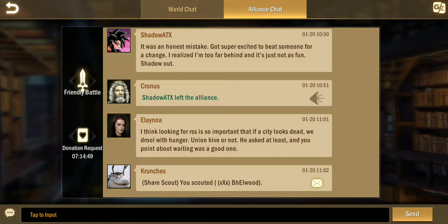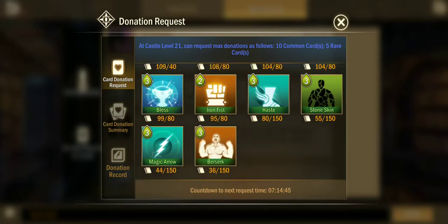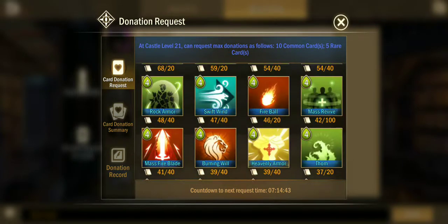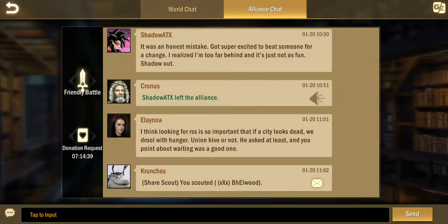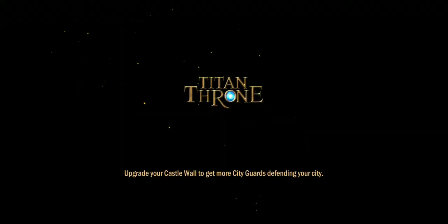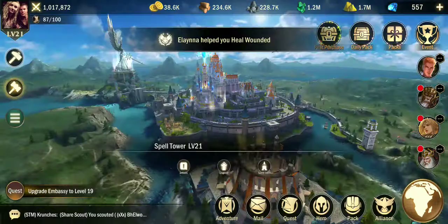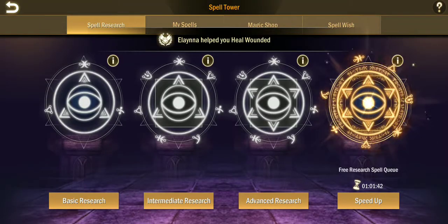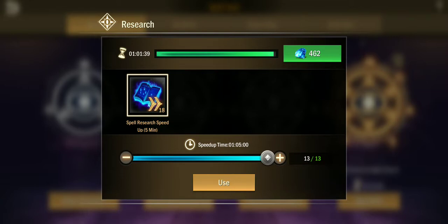Donation requests — you can request spells that the game offers. It doesn't give you every one of them, all your good ones. You can't just load up, and it'll change. Some you could use some assistance getting because spell power keeps accumulating depending on your level, and they're very expensive.